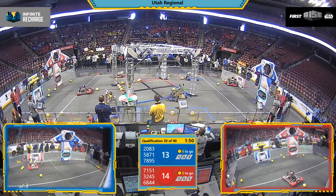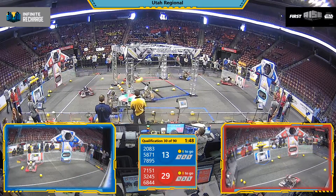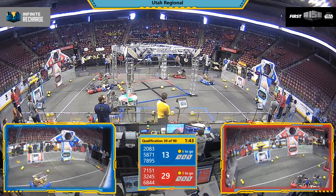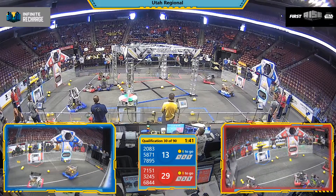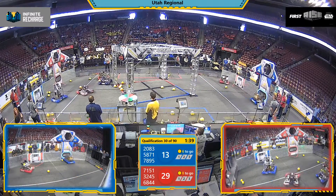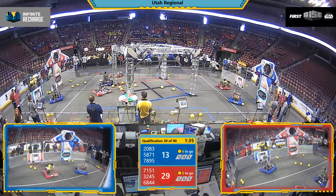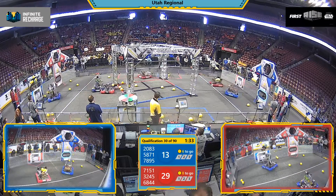The Provo types are over there scooping up more power cells and shooting them. Now on the blue end of the field, team 7895 is looking to add more power cells, but is receiving some interference from team 3245, the Ravens.